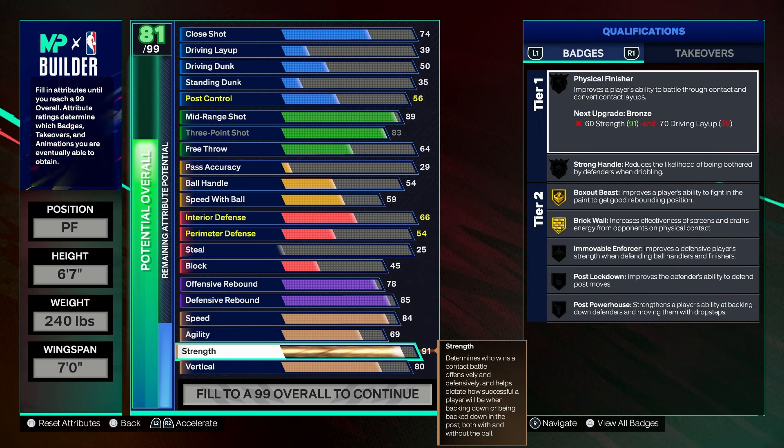First let's add the mid-range — we're going to do 89 mid, which is going to give dead eye and set shots. This is becoming one of my favorite badges because people hit more set shot shots than any other shot if you really pay attention. Next we're going straight to the rebound.